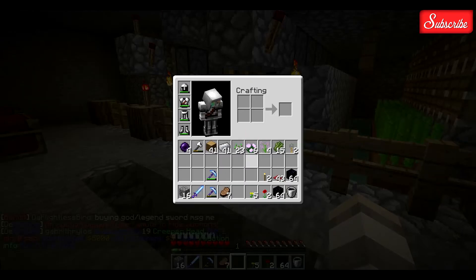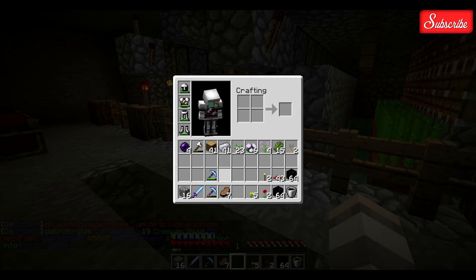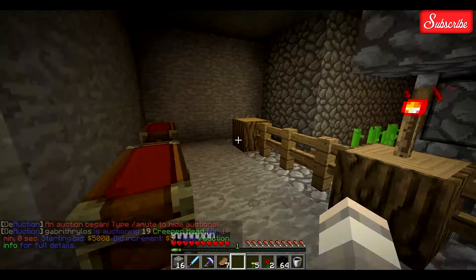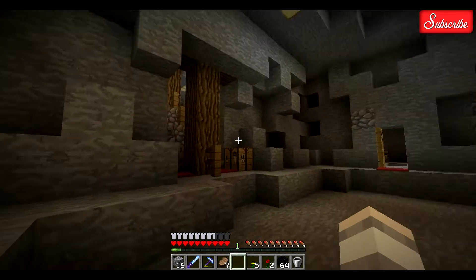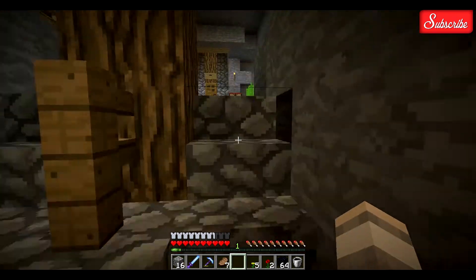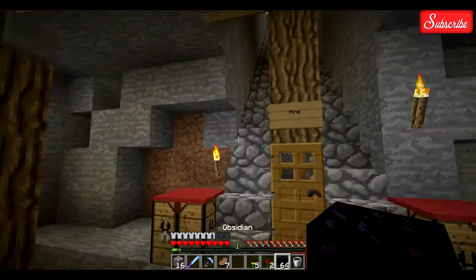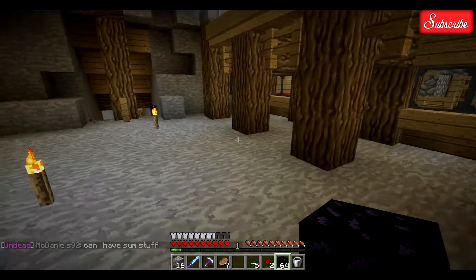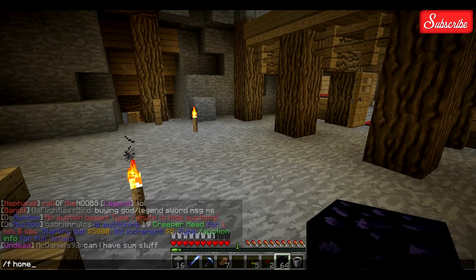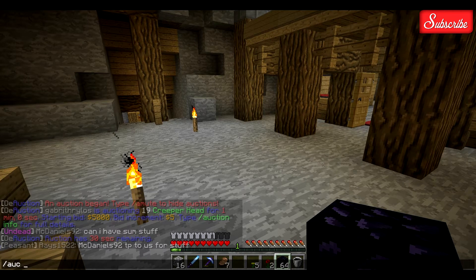I also put my levels towards a diamond pickaxe and got Efficiency 4, which is extremely fast at mining obsidian. I mined about three stacks and ended up selling one for around 10k because obsidian sells for a lot — that's where I got some of the money. I'll probably put the rest up on the auction as well. Let me try to do that right now and see if I can — I was trying earlier but no one was buying.